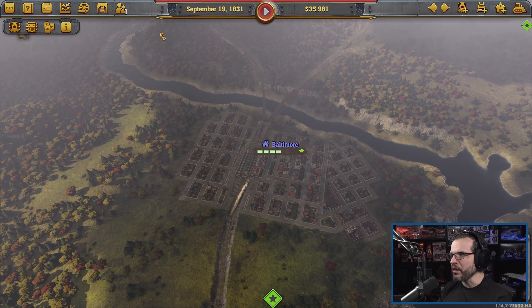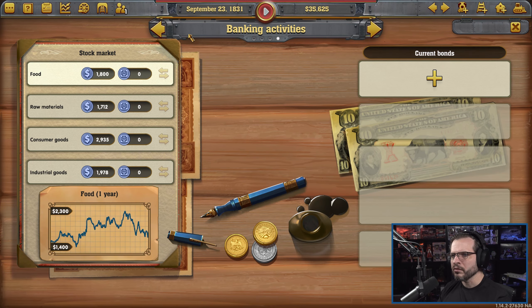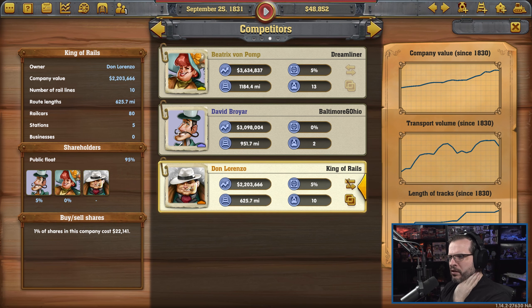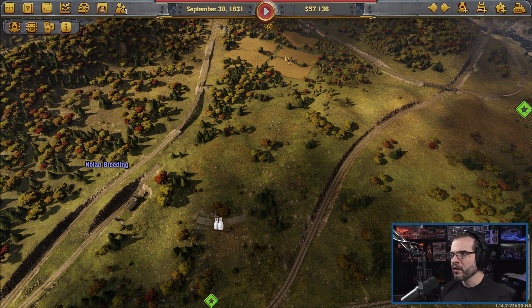Buy 20% shares in a competitor — I haven't really dealt with that much. There's the stock market — get bonds. I think it has to do with trading company shares. Achieve a company value of 20 million — I'm surprised we have a value of 33 million right now. And then optionals: contact 10 rural businesses, and buy one of our competitor companies. But right now we're trying to make some money.